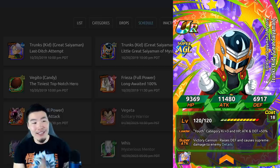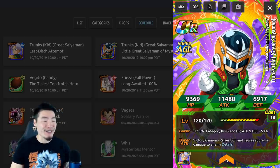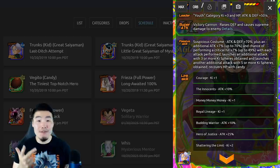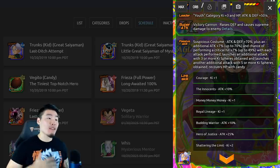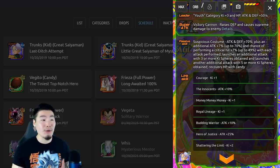He's called 'Little Great Saiyaman of Mystery' — Trunks Kid Great Saiyaman. His leader skill gives the Youth category Ki +3, HP, Attack, and Defense +50%. His super attack is Victory Cannon, which raises defense and causes supreme damage.